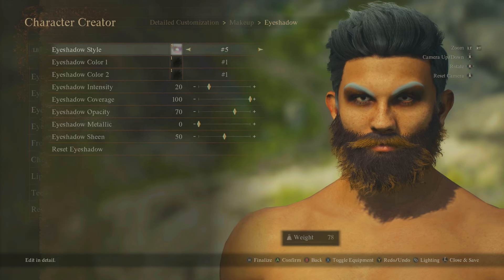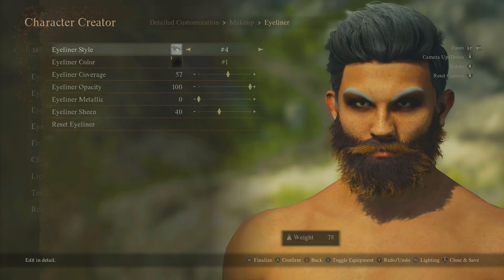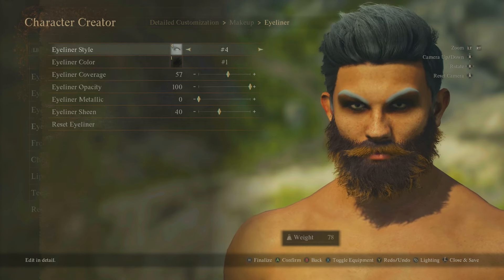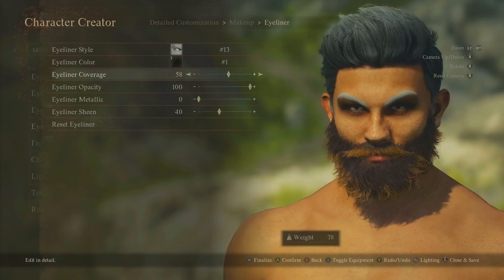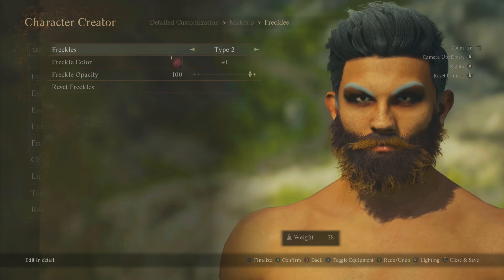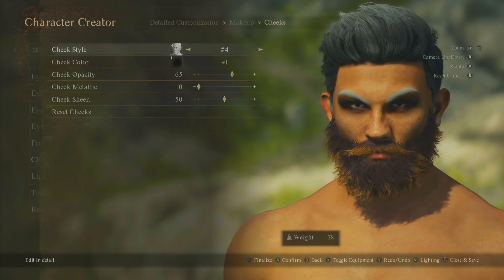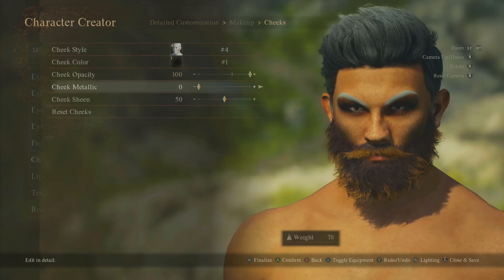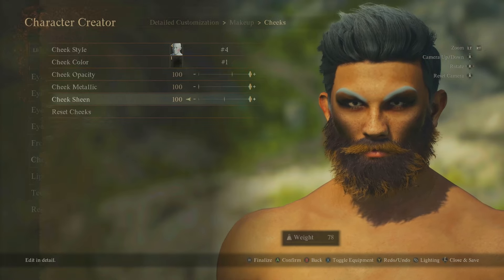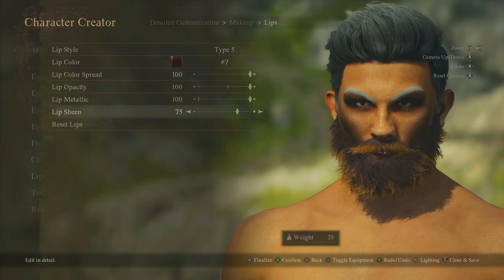Eye shadow: five different styles with all the different colours, intensity settings, and eyeliner: 13 different eyeliner styles with colours, coverage, opacity, metallic, and sheen options. Freckles: five different types with all the different colours — you can reduce the opacity so they don't stand out too much, and place them in specific locations. Cheek styles for blush — four options — with opacity, metallic, and sheen. Five lip styles with full colour, opacity, metallic, and sheen options.